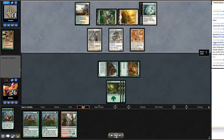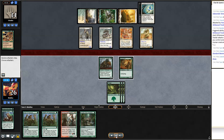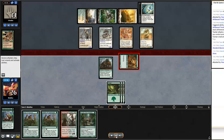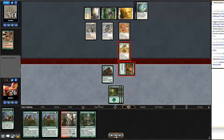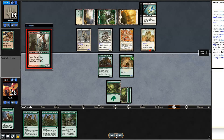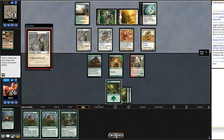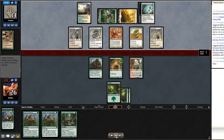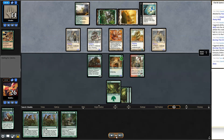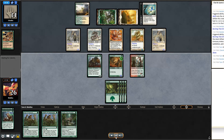They play Standard Bearer — that's rough. My Vines are basically useless now. I really need a fight spell. I draw Hunger of the Howlpack — probably the worst draw possible at this moment. The game is slipping away. I swing in with Young Wolf so if they block it comes back as a 2/2 — they do block and it returns. I play Burning-Tree Emissary just to get another body down, hoping desperately to draw a fight spell.